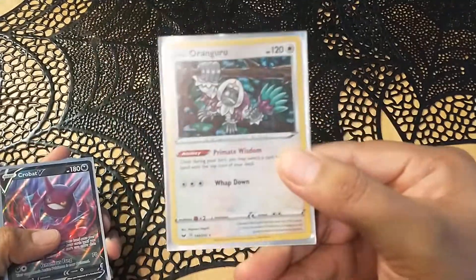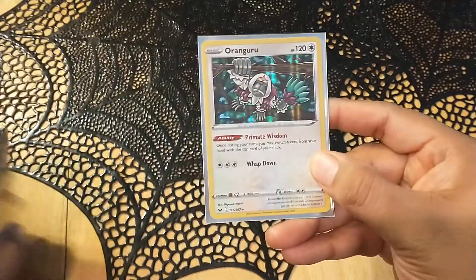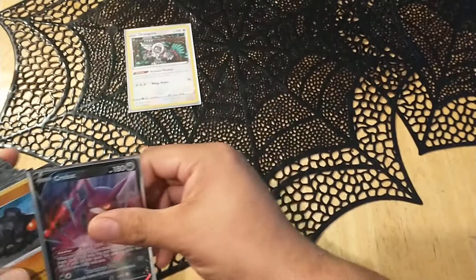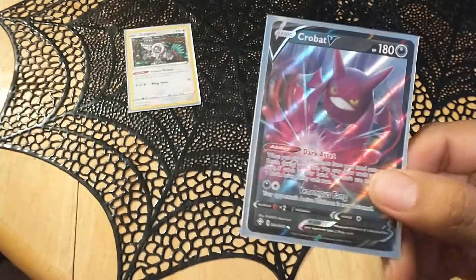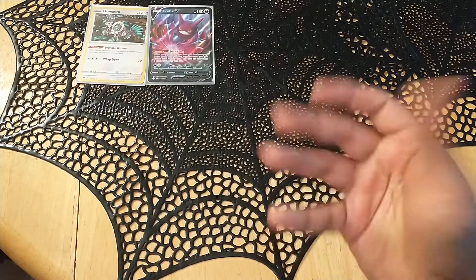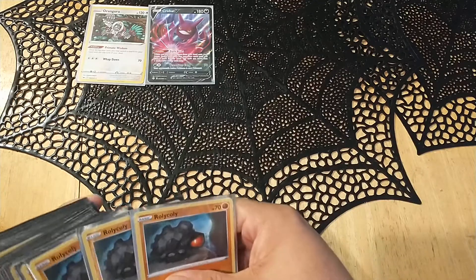First up, Oranguru — Primate Wisdom — just so you know, lets you search the cards that you need. If you've got a dead card, hopefully you draw what you need. And then we have Crobat — again more draw power. Crobat is good; he lets you draw up to six cards in your hand, so if I have one card he lets me draw five cards.